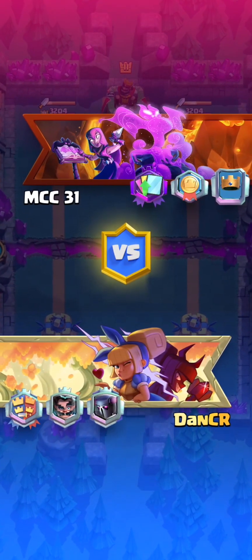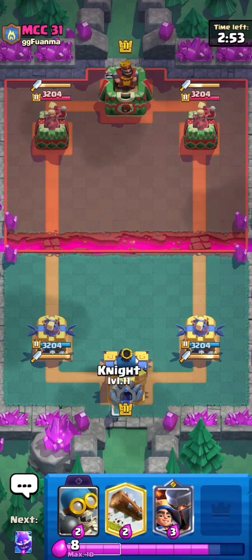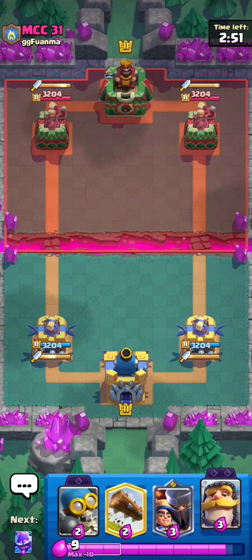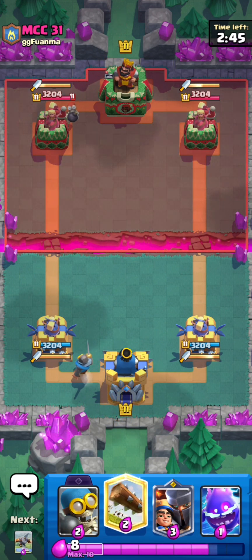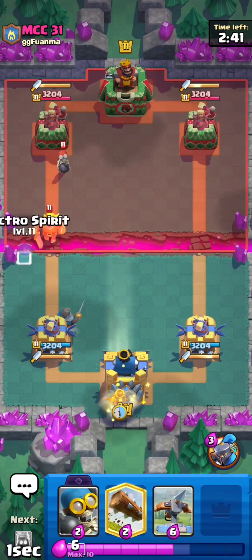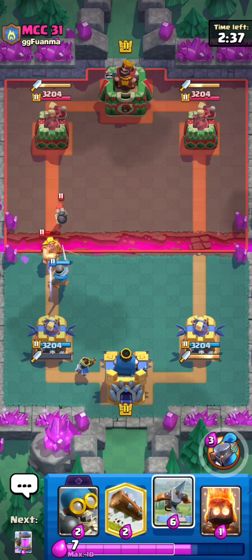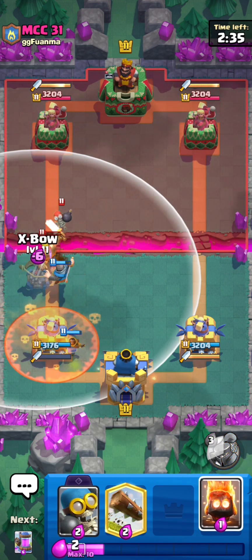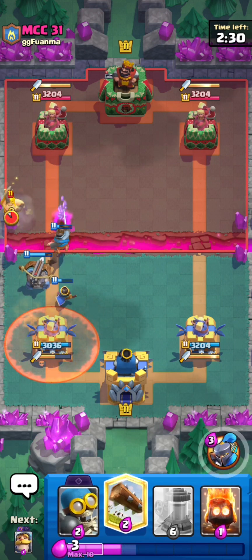Second match against MCC31. I think that was an eagle home banner I saw. I'm just going to knight the back at 10 elixir. Just see what this guy has for me. I'm just going to bomb in the back. This could be yet another mirror matchup. We had to be very close to a mirror matchup. We're just going to play gold knight and use a particular ability.